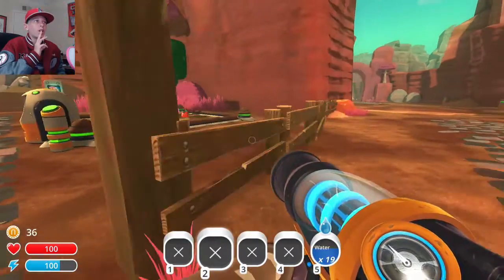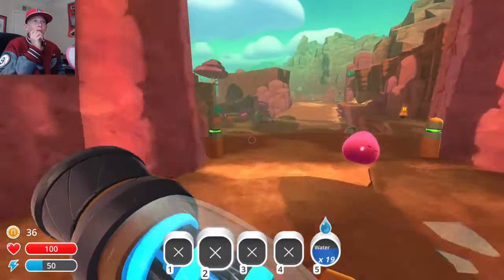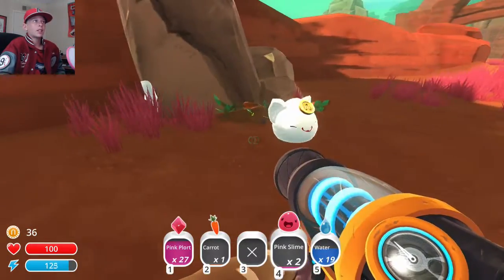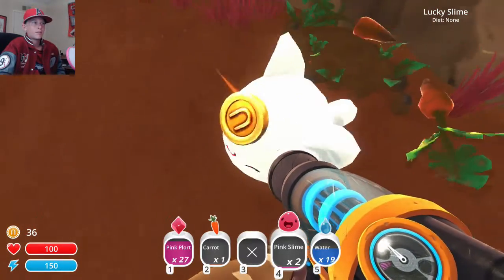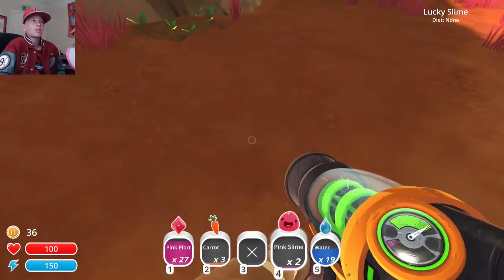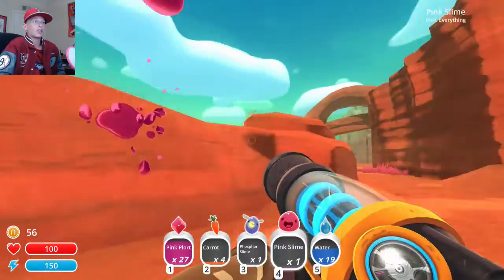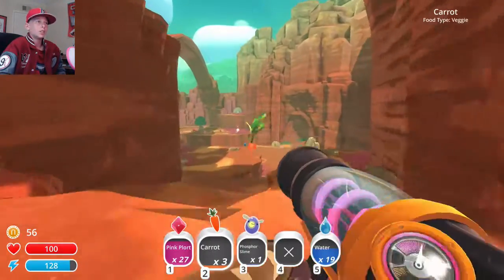So I think what I want to do now is I kind of want to collect some more boom plorts and stuff. So let's just collect every plort that we can. Hey, there's a lucky slime. Hi buddy! You gonna give me money? Make me richer. There's a Crossfur slime. I'm gonna hold on to those guys because they can give you quite a bit of money as well. And I think that'll be a big help.